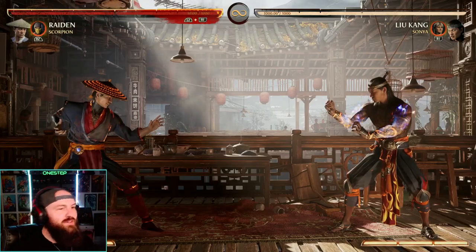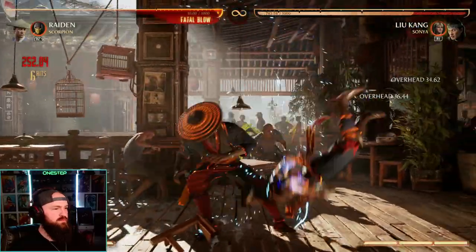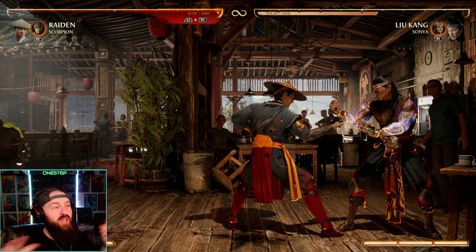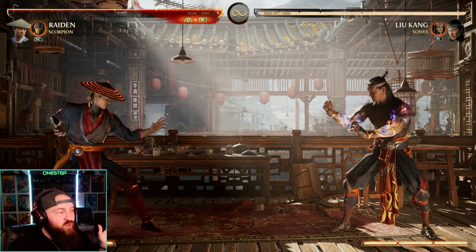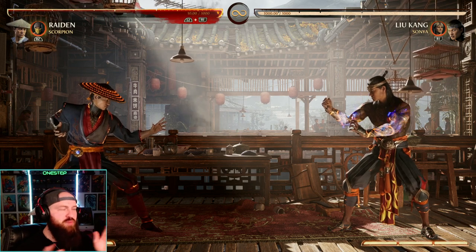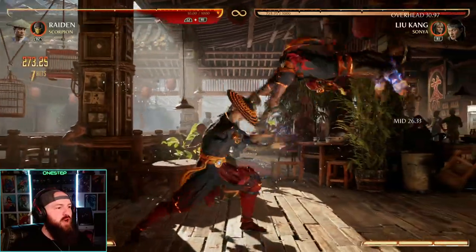Even after the nerf, let me show you what kind of damage Raiden can do with Scorpion as a cameo — 423 damage. That's still really good for one cameo, one meter. It's a little bit harder to hit that 50% mark, but doing over 40% with one cameo and one bar is still really good. Even without that exact combo route you're still doing probably above 30%, anywhere from like 35 to 42% on most combo routes.